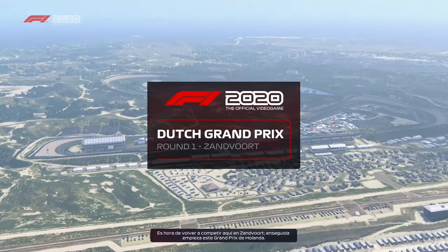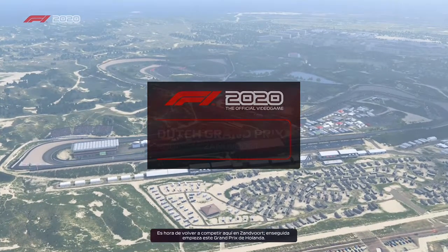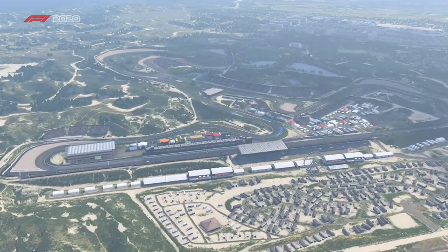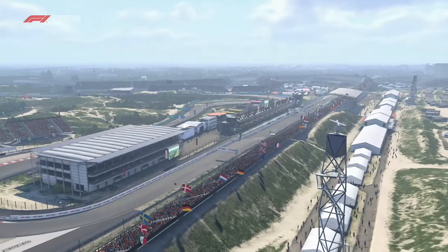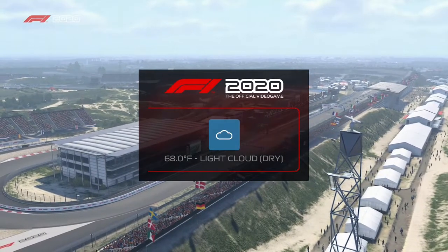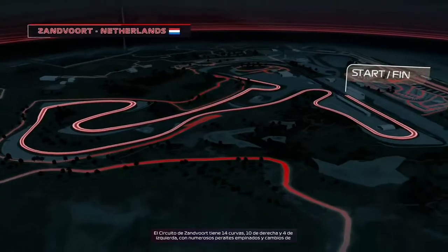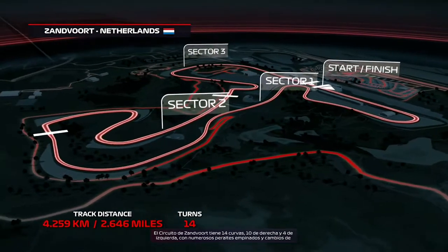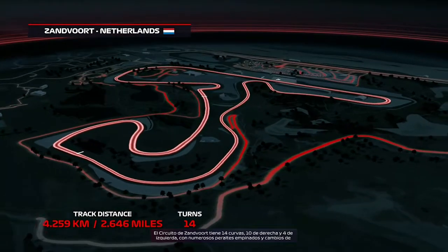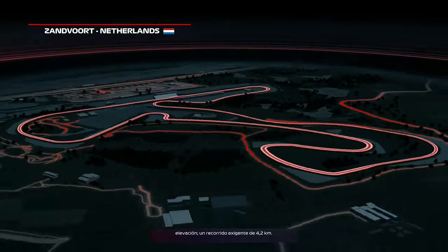It's time to go racing once again here at Zandvoort, as we get underway for the Dutch Grand Prix. Zandvoort circuit: 14 corners, 10 to the right and 4 to the left, with plenty of steep camber and elevation changes to keep our drivers on their toes throughout a 2.6 mile lap.